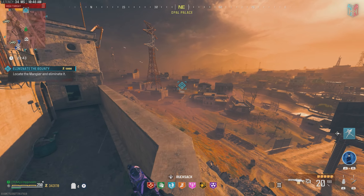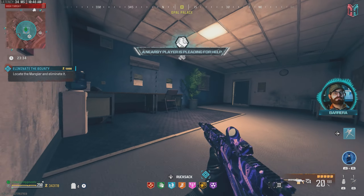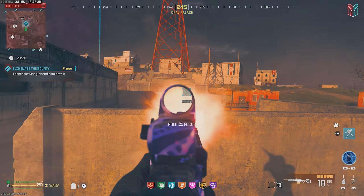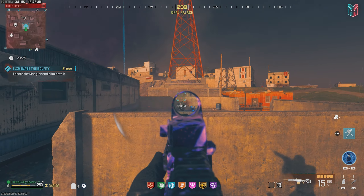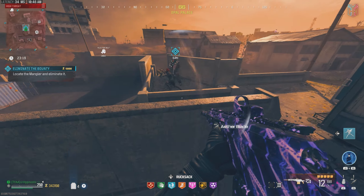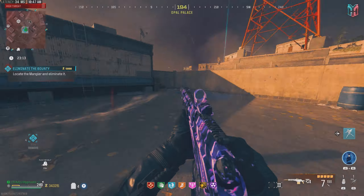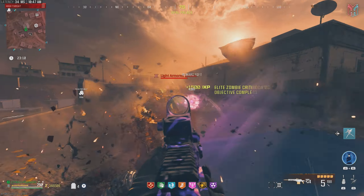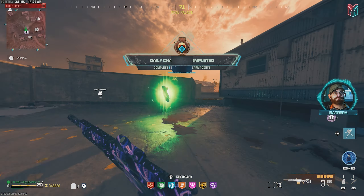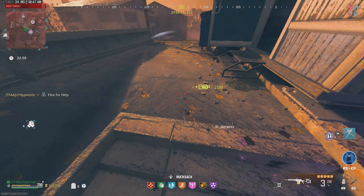Let's continue on our journey over to the Mangler. Take that guy out real quick, fingers crossed we'll get a mega abomination contract. Keep lighting this guy up, got some zombies on us. He's almost halfway dead. One more shot — there we go. Contract complete. We're just blazing through the contracts here in the tier 3 zone with the XRK Stalker. Things are good, man.